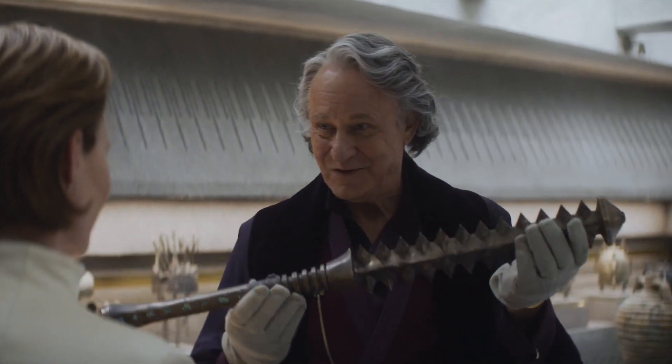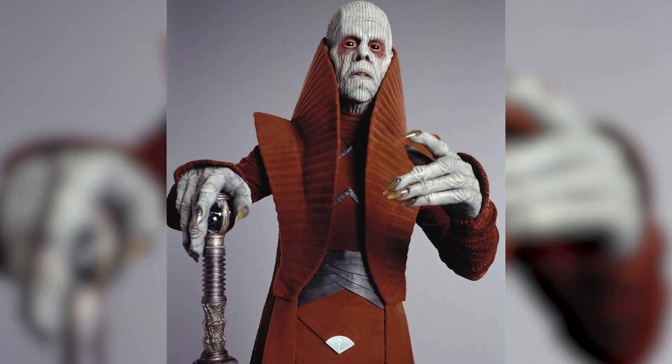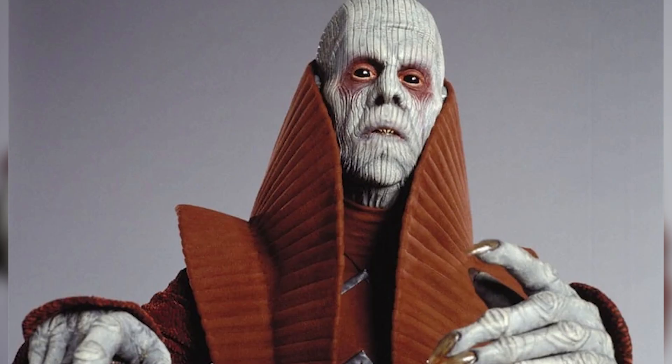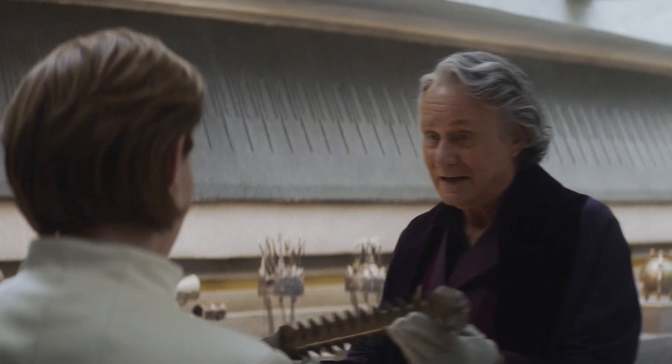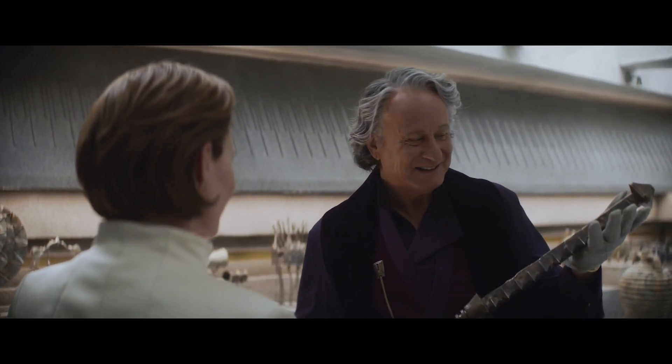This is the first antique Luthan offers to Mon Mothma. And you could say it bears some sort of resemblance to the staff carried by Teon Medon. Although as far as we know, his staff isn't used as a weapon, and this is. There are some similarities in the hilt design, the handle, and its metal appearance.